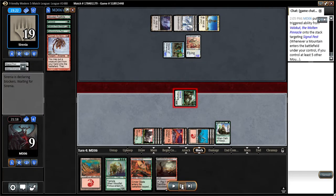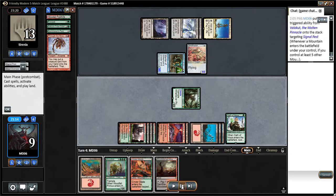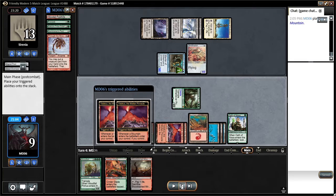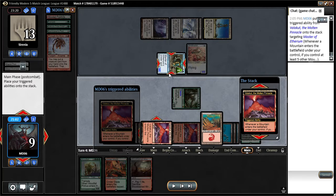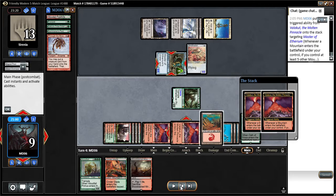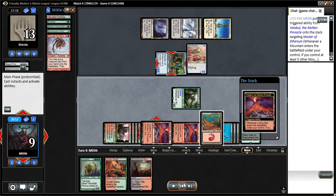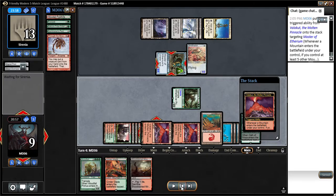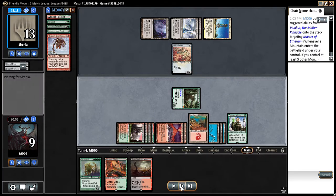So does he take the damage? Probably. So now I can play a land, I'll play a Mountain, get two more triggers. I'll target him and get rid of the Master of Etherium here, leaving him with a sole Ornithopter that won't be able to do much. Pretty much took care of business here. I'll pass the turn now since I've got nothing much to do.